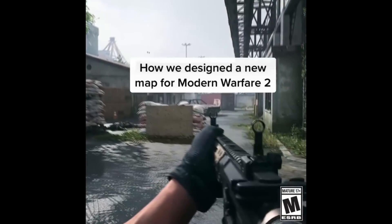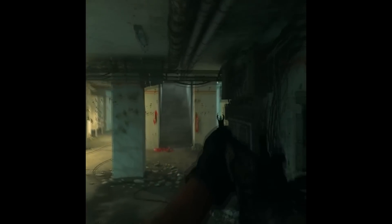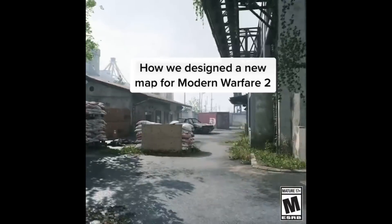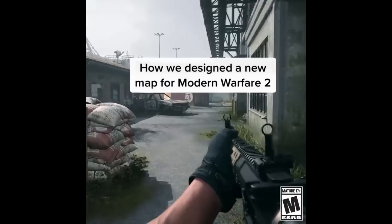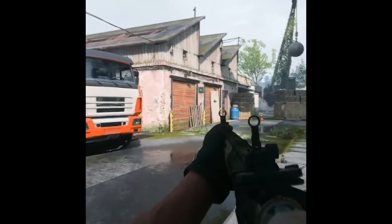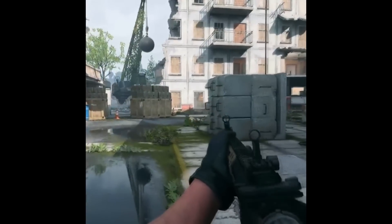Then we get into the gameplay portion. The first thing we see is some movement with a weapon, throwing a grenade, things along those lines. We see some recoil, a character scanning throughout the map and just looking around, and then we get one final shot of that recoil once again. The first part is kind of like a TikTok scene with a computer voice talking. There's not much to go off of — he is throwing a grenade, we get to see a weapon, I think it's the M4, not 100% sure, and just the character kind of moving around and looking around the map. Nothing too special or big to take away from that.